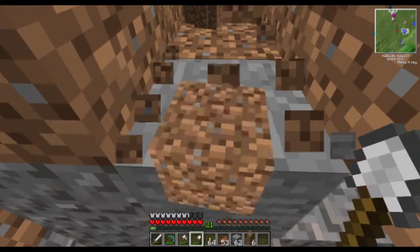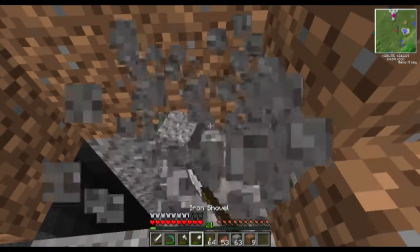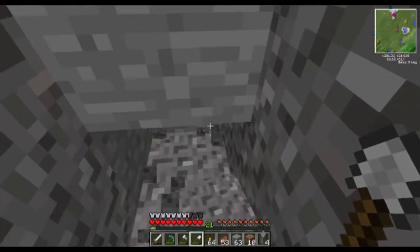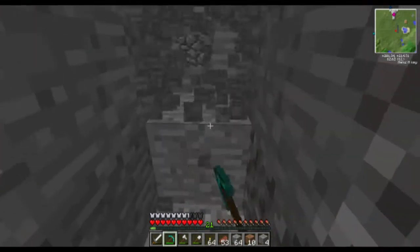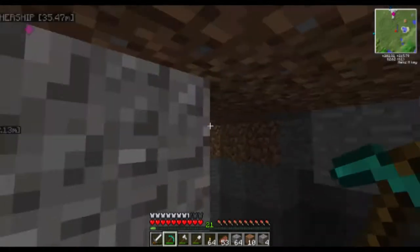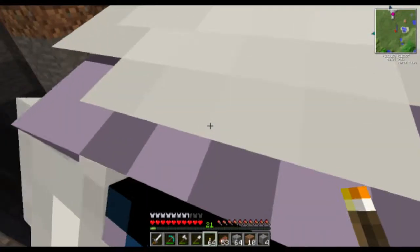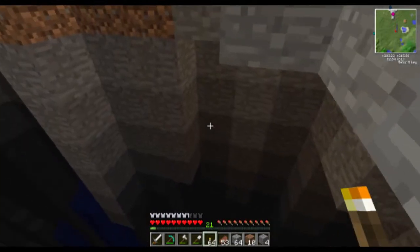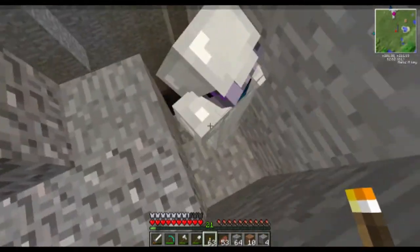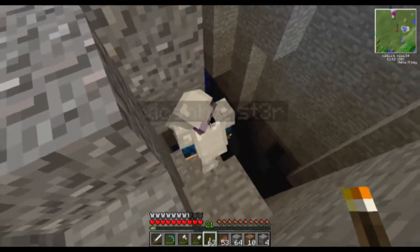Oh god, nope nope nope. I don't like gravel, it scares me in this game - I always feel like I'm gonna fall to my death from it. Are you making a staircase? Dude, you just cut off the light, what are you doing? Stop, get out of me - I'm trying to place torches! Technically we could just jump down and we'd be fine. Are you trying to make a staircase down? Obviously. I'll protect you as much as I can.